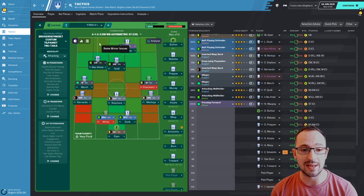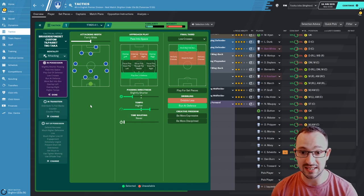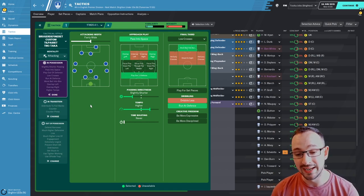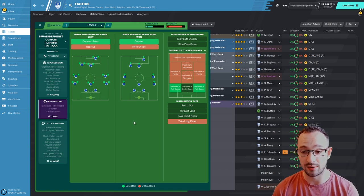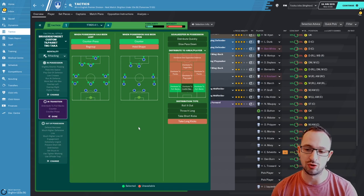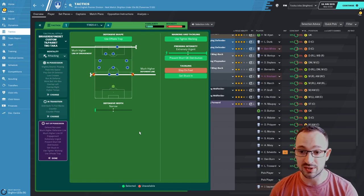The tactic mentality is attacking. In possession: fairly wide footballing, passing space, overlap left and right, play out of defense, slightly shorter passing, higher tempo. You're going to aim to keep possession and work the ball into the box, so you're not going to waste shots - wait for the opportune moment. Players have free reign to run at the defense, counter press and counter attack. Out of possession: distribute to fullbacks, offside trap, much higher line of engagement, much higher defensive line, narrow defensive width, tight marking, extremely urgent pressing intensity, prevent short goalkeeper distribution - get stuck in.